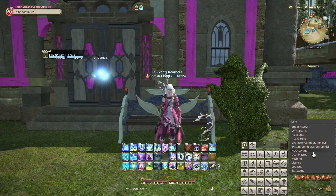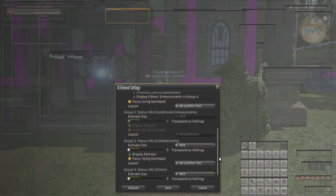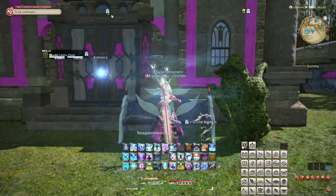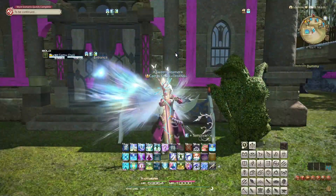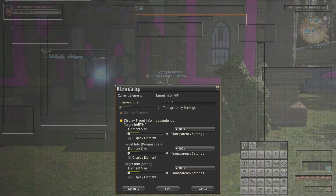Next, helpful HUD layout options. First, status effects. Older characters that predate this option will not have this set by default, while new characters will. Choose the status effects element and click the cogwheel. Here, you can split up the status effects into multiple sub-elements, allowing you to separate your job's buffs and other elements if you wish. Similarly, you can split up the targeting bar, allowing you to move the debuff list on targets to a more convenient place if you are a job that applies damage over time effects, for instance.